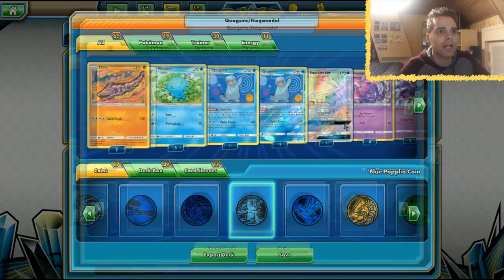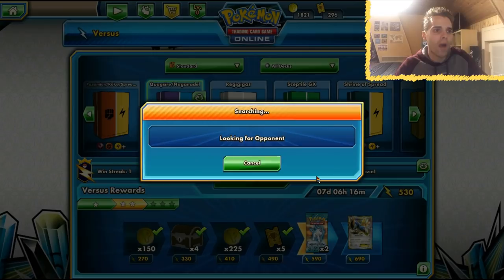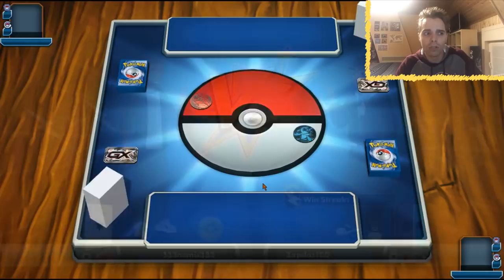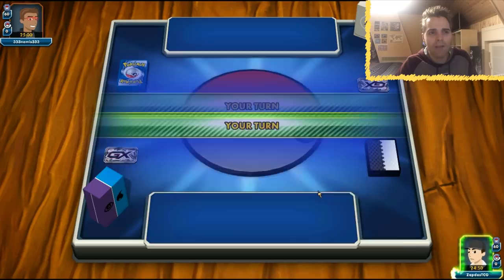You can't rely on Professor Elm in this deck because all of your weak basics have 70 HP. So we're going to be playing all around with Quagsire Naganadel. Hopefully this time around we won't brick, and even when we do brick that previous scenario was still very good. It's not good against all decks but against that stall list they couldn't do anything about it. Next up there's going to be a Granbull list.